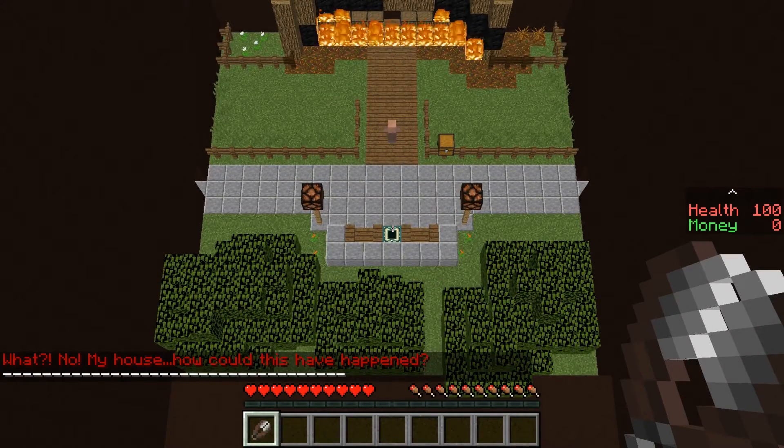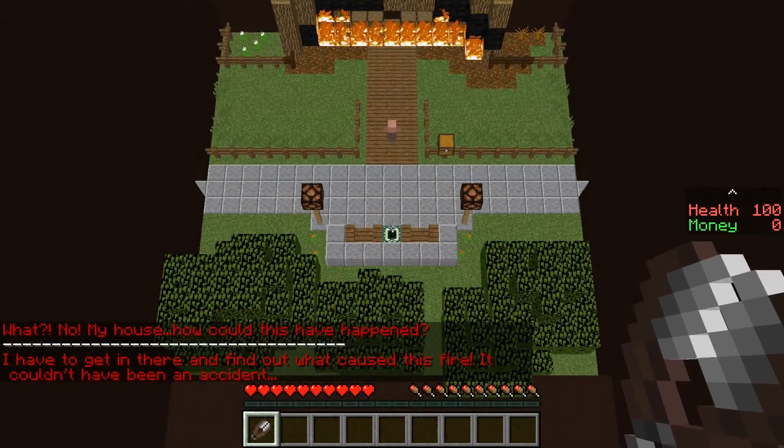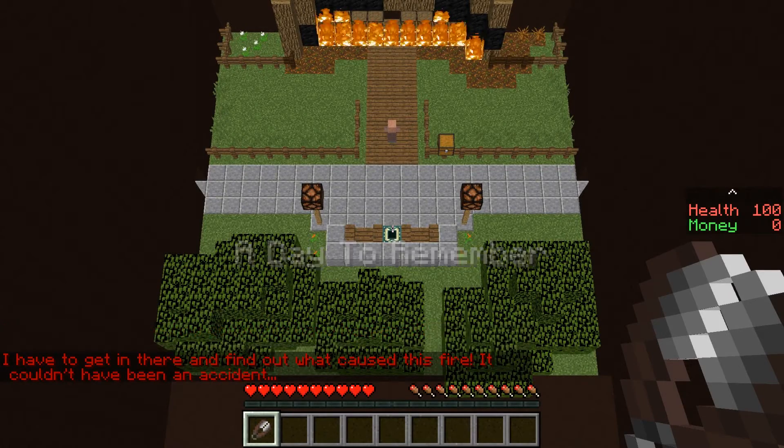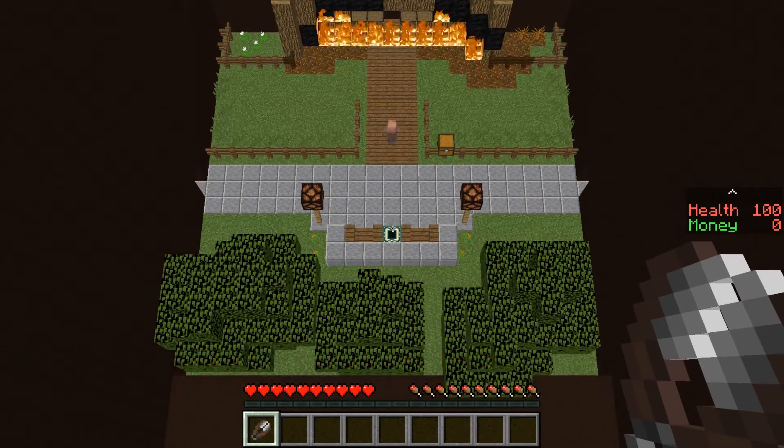Oh! What? My house! How could this have happened? Oh my house is on fire — A Day to Remember. I have to get in there and find out what caused this fire. I shouldn't go in — I should find water, right? Can I go and find some water? Why would I want to go back in? It's just a house. There's a chest. I forgot how to interact — I should just press spacebar.